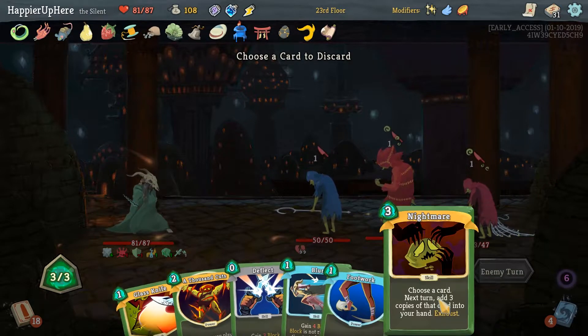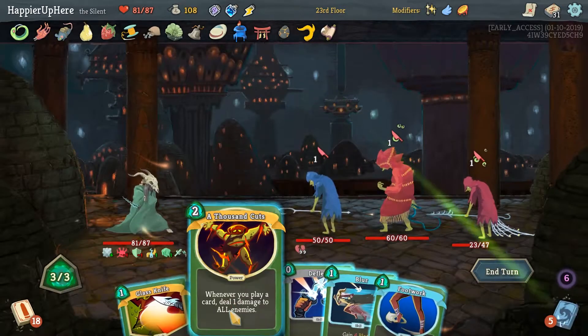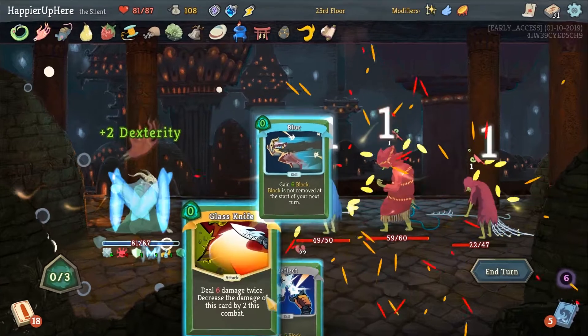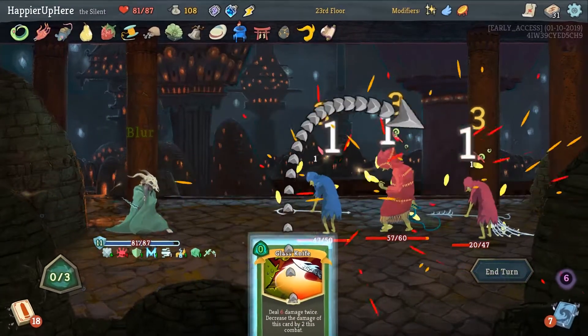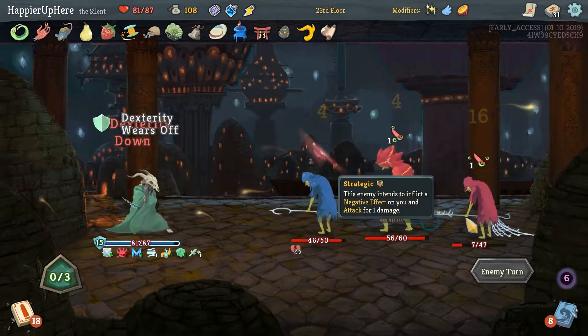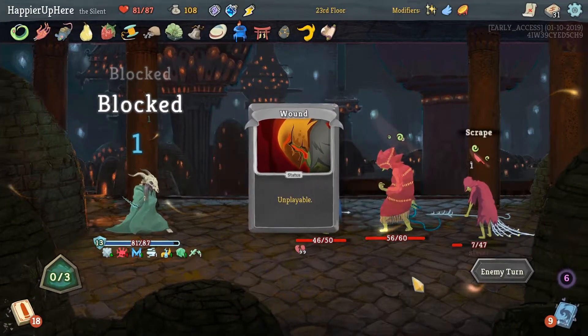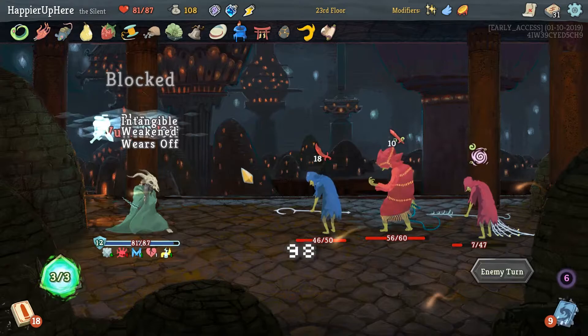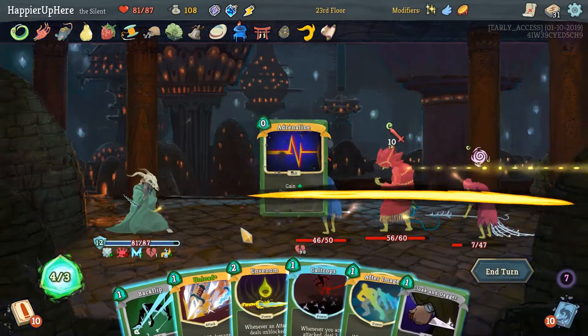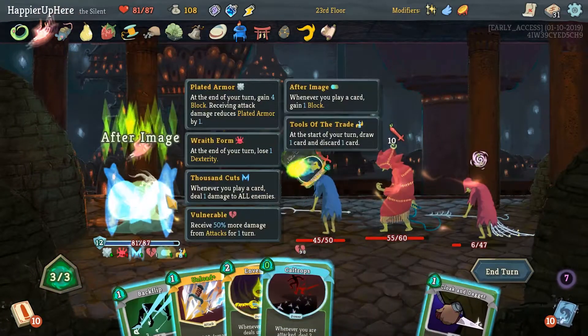Let's get rid of Nightmare — probably not going to Nightmare anything. Thousand Cuts makes the Glass Knife cost zero, and Footwork makes the Blur cost zero — great. We just need to play four cards to kill the Backliner. We have a lot of incoming here. Adrenaline — see what we draw. After Image — that's good, makes the Caltrops cost zero.